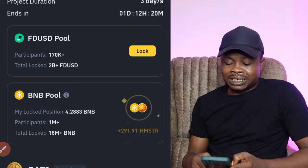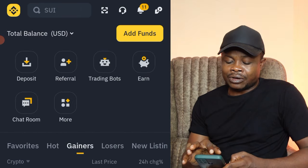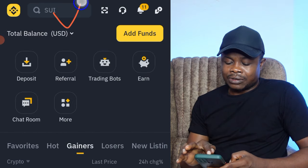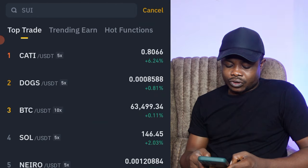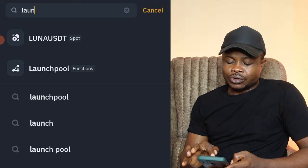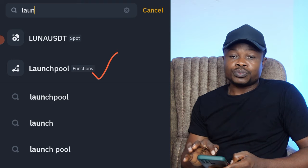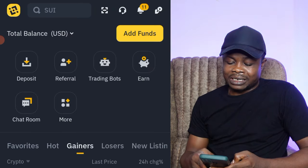For those of you who are confused about where to find the Launchpool, what I did in that previous video was to use the search icon at the top. Once you come in here and type 'launch pool,' you will see the option. Select the one that says 'Launch Pool' — that's the one that will take you to the Launchpool program directly.